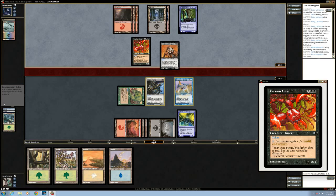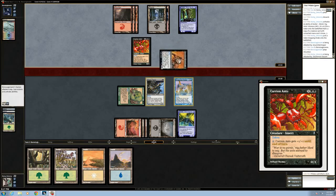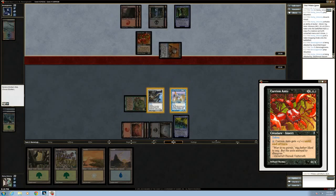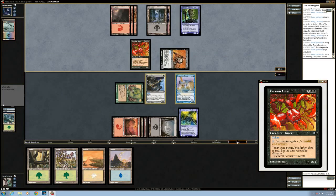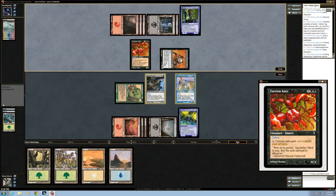He's thinking about attacking with it, in which case maybe we just block. Actually, I'll just take two here. We can trade off the two-two if we need to, because a four-four is not going to be very relevant in the late game.